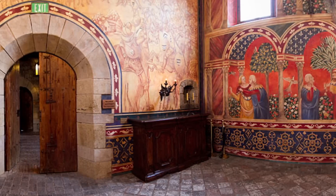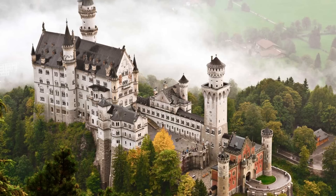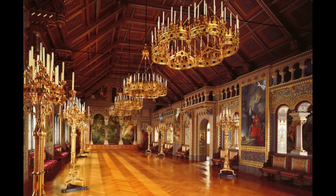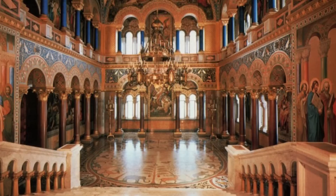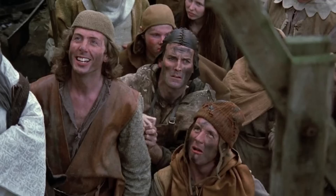Unfortunately, there are very few surviving examples of it, though there are more modern examples like what you can see in Neuschwanstein, which was built more recently yet still gives a good idea of what the internal castles would have looked like. But the idea that the medieval period was drab, grey, brown, and dirty is an absolute load of bull.